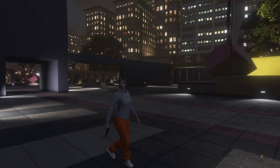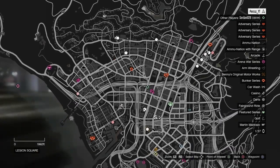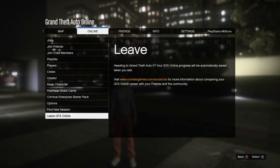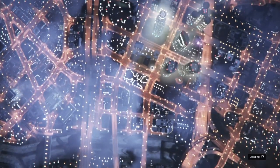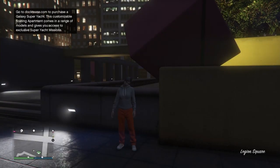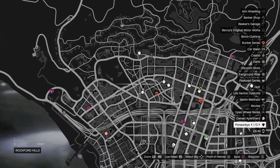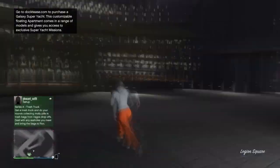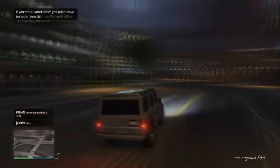Once you load into GTA Online, bring up your pause menu and check if you have any clothes stores on the map. If you don't, back out of the map, go to the online section on the pause menu, and press find new session. Wait until you load into the new lobby. Once you're in the new lobby, bring up your pause menu and you should now see clothes stores on the map.